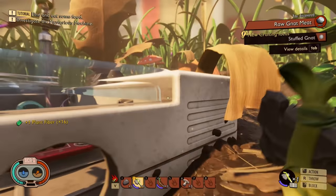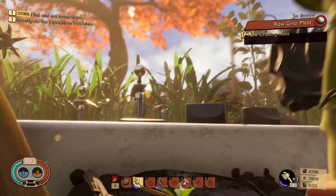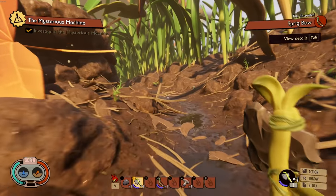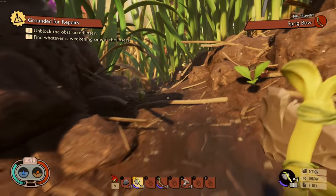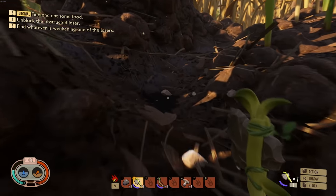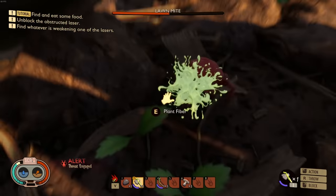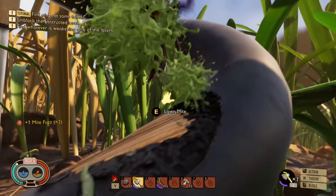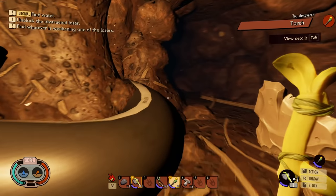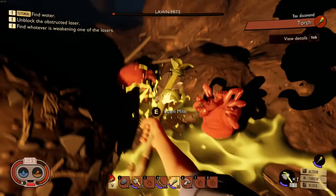Now we need arrows and we need a lot of them, so we're gonna have to grab a whole bunch of mites on the way. This is actually convenient because the first mission has you go fix this thing — let's go ahead and push that button. That's going to take you to a bunch of mites, and these mites give you mite fuzz which you need for arrows. We're gonna need like 60 or 70 arrows. Let's run into the cave right here and get some more mites.